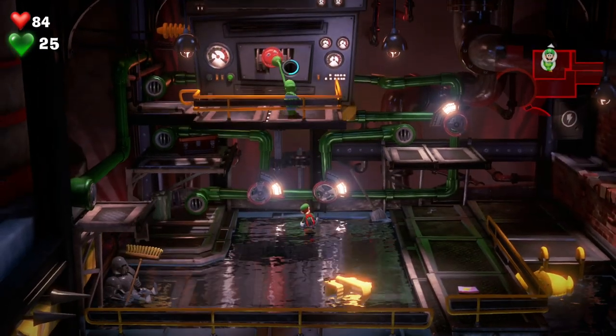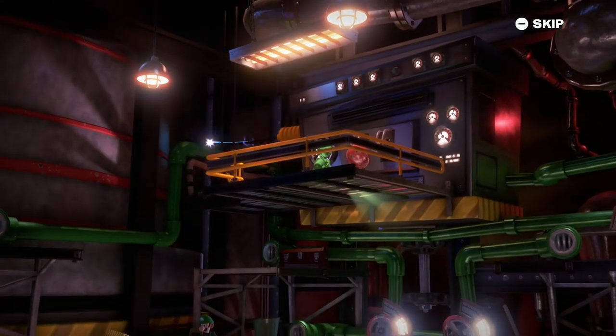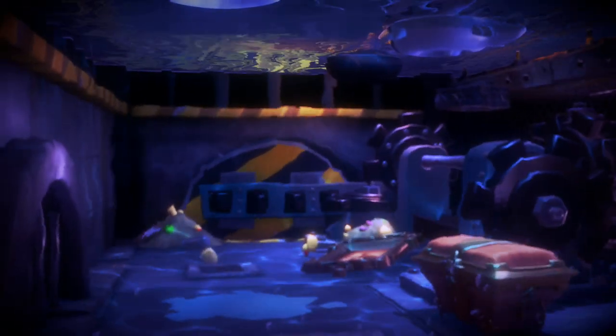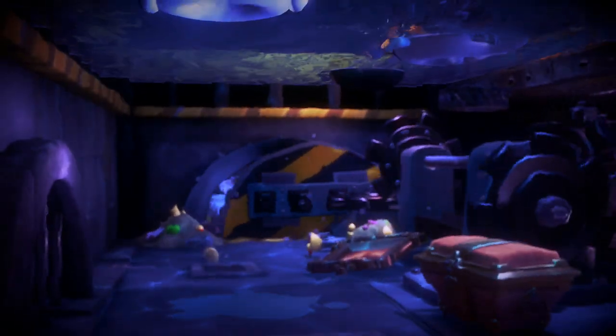So you shoot a plunger, pull it, and there you go. That sends a bolt of electricity through the ground, a trap door opens, and the water will start draining.